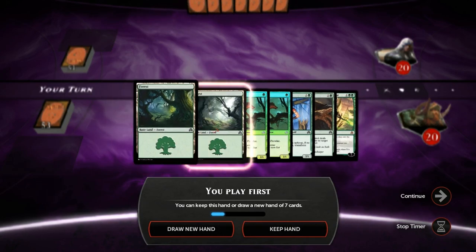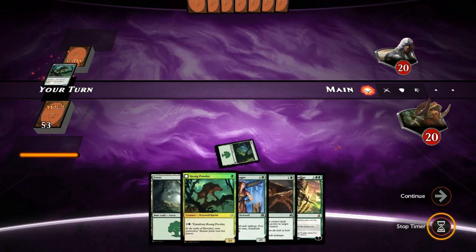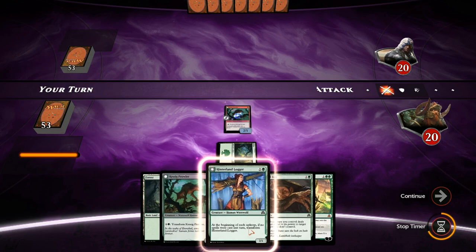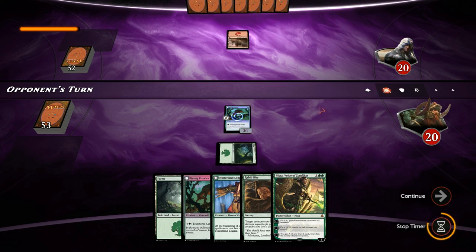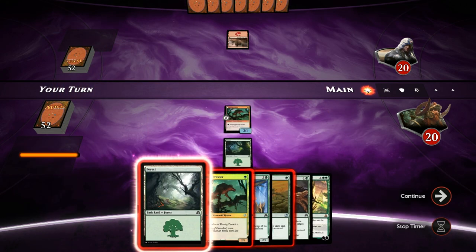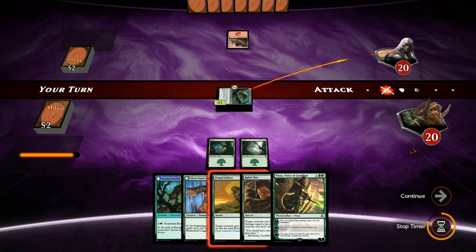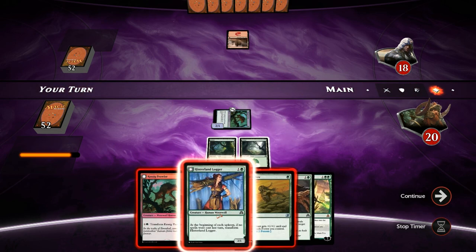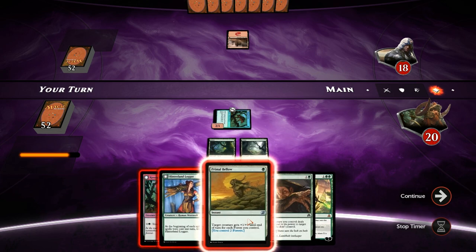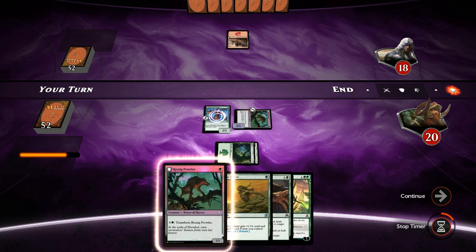On to the next game — our opener has two one-drops, which is pretty exciting: turn one Cassock Prowler, turn two Logger, maybe turn three Nissa. Opponent on Mountain. We play our land before combat for Primal Bellow and attack for two. We go with Logger over Prowler to keep up Bellow, since if the Logger transforms that's a higher upside and we can find a spot to play the second Prowler later.